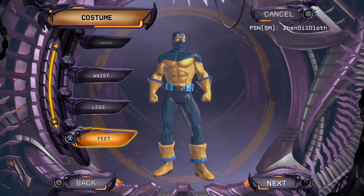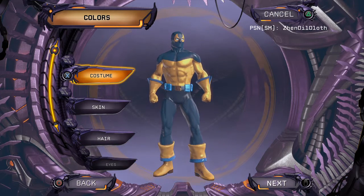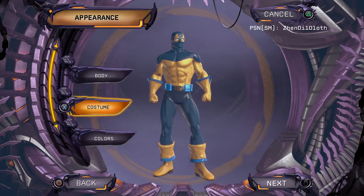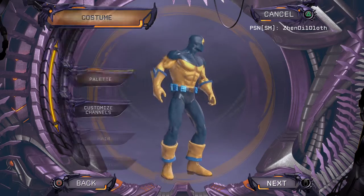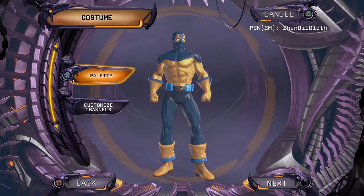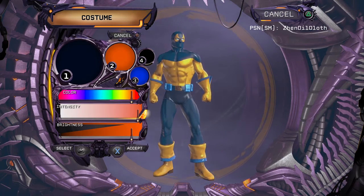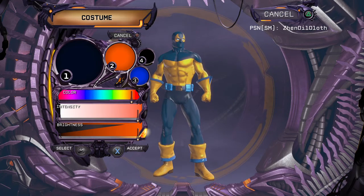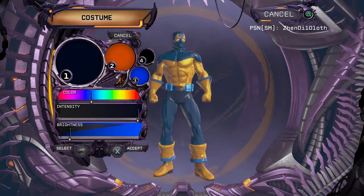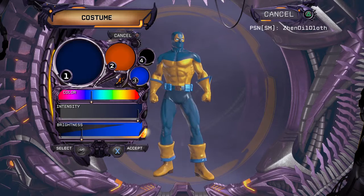Now we can tweak the colors. In the costume palette, for Deathstroke we need — let's make it a bit more orange. We need two shades of blue, which we kind of have, although I don't really like this one. Let's make it a bit more bluish.